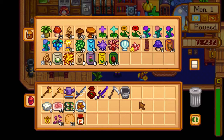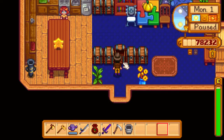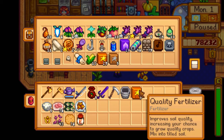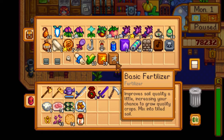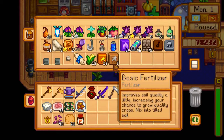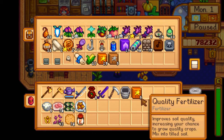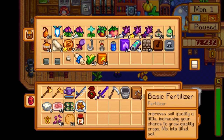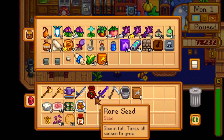The five rare seeds we have - we'll plant those today. And I want to make sure they're of good quality, so we're going to take five of the quality fertilizer. We're going to do that. Although we have just five basic fertilizer, which is perfect. Takes all season to grow, but we can also plant these in the greenhouse now if we get extra.